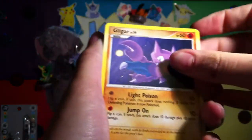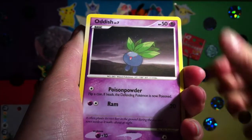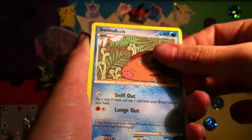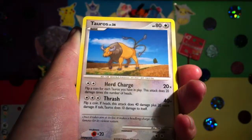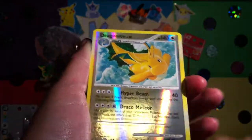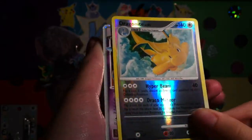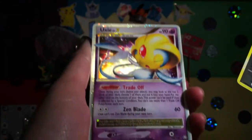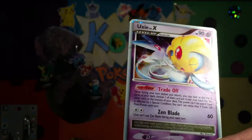We've got a Glaggar, Houndour, Ninkader, Oddish, Swinub, a Lantern, a Drifblim, Tauros. Reverse is a Dragonite, which is usually a Hollow, so that's really nice. Now a rare... no!